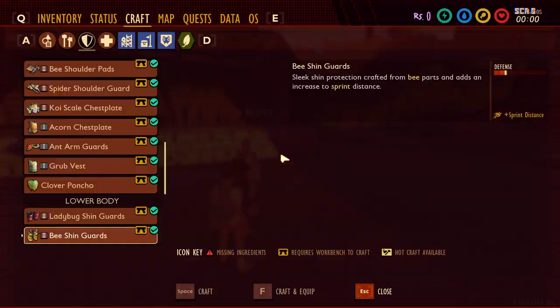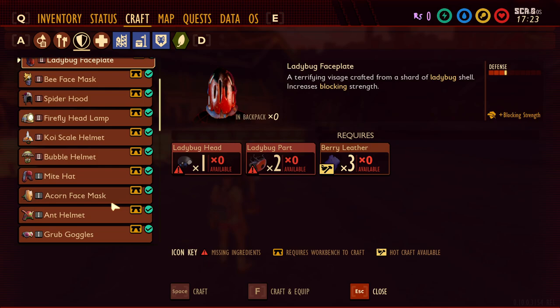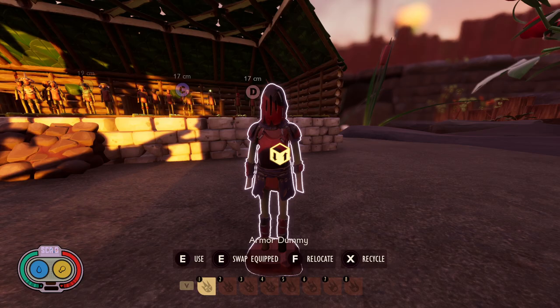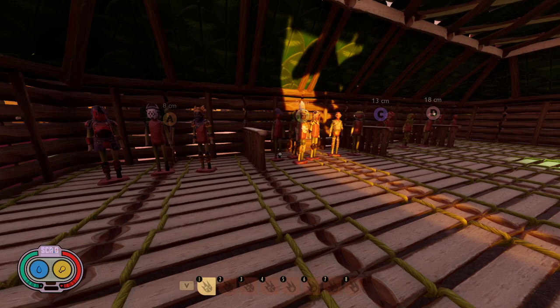Last but not least is the one everybody probably knows is currently the best in the game: the Ladybug Armor. It has the highest defense by a full point — about 3.25 — and gives you extra blocking strength. So when fighting the Broodmother, wolf spiders, or any high-damage bugs, you can block their attacks much better. It's not too hard to craft: get Acorn Armor first and use a bow to take down ladybugs. It also requires a decent amount of berry leather. The Ladybug Armor sits at A plus — it's the one I use most.